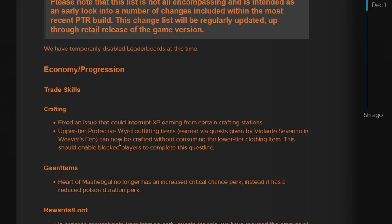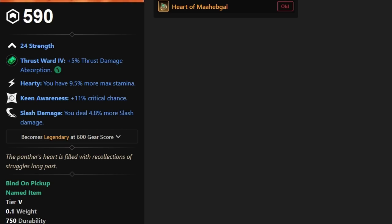They do talk about the economy and progression. The big thing I want to touch on here is the Heart of Magna Ball. They had a critical hit chance on it, and now it's been replaced with a reduced poison duration perk. The Heart of Magna Ball no longer has the increased critical chance perk — instead it has a reduced poison duration perk.